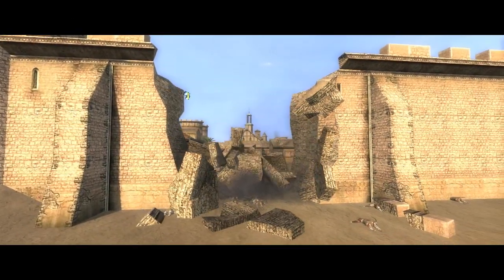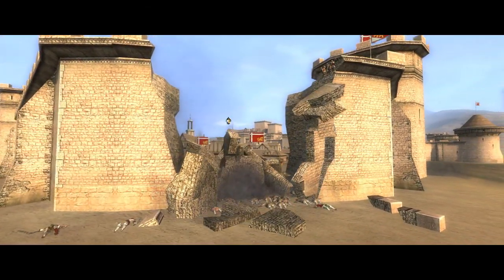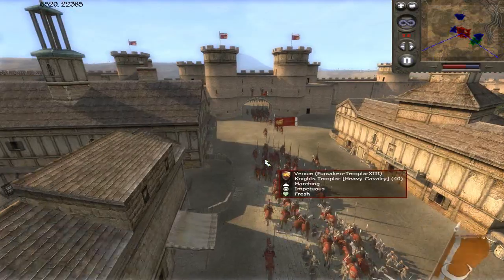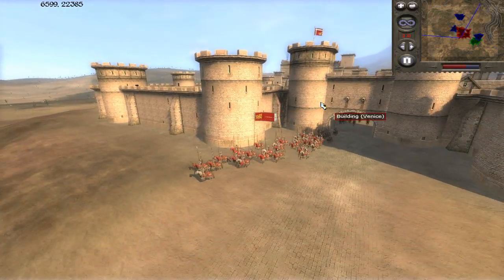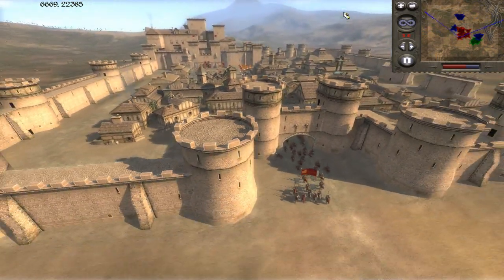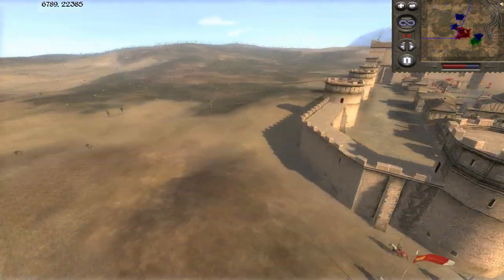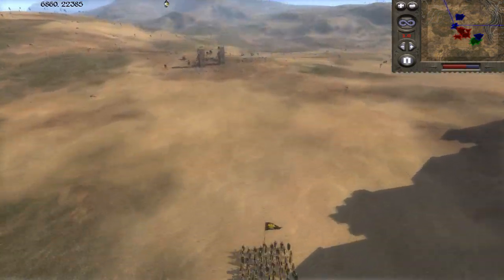The HRE archers are shooting the backs of the enemies. Venice charges up his cavalry to attack those archers, but the HRE player saw them coming and ran his crossbowmen back to the safety of his infantry.